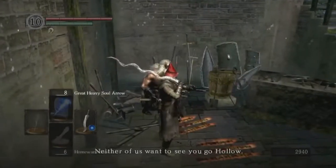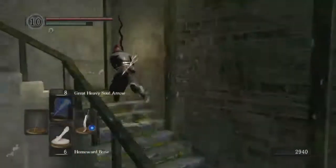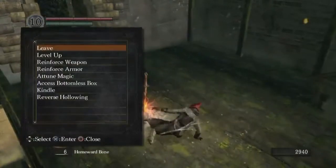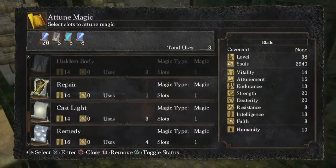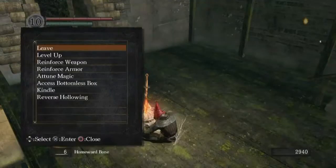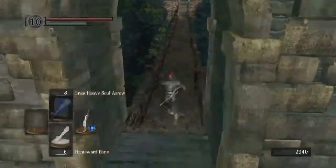Back to Sen's Fortress. We have one stop to make before we get to the boss, and that is the group of enemies in the tar down there. I don't know if I showed them off last time, but we're going to need to gear up for those guys. They're pretty tough customers.